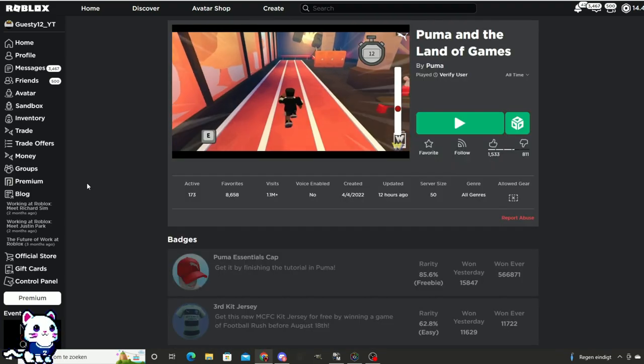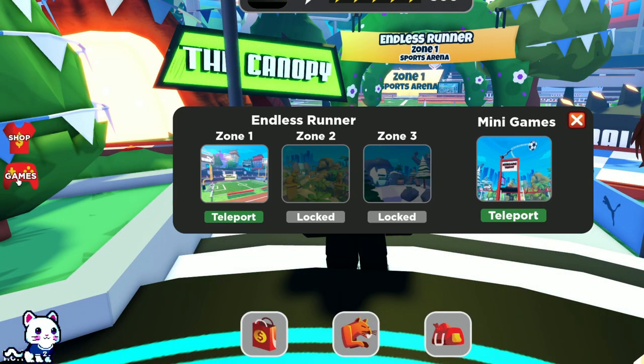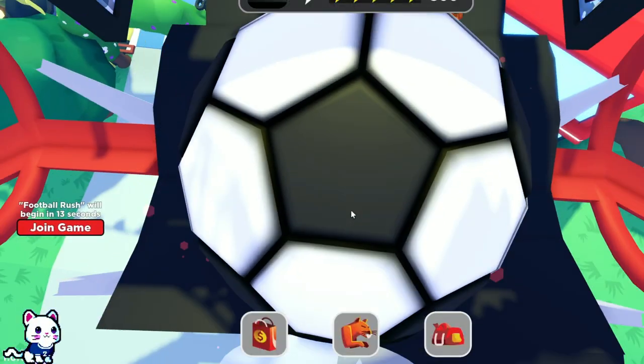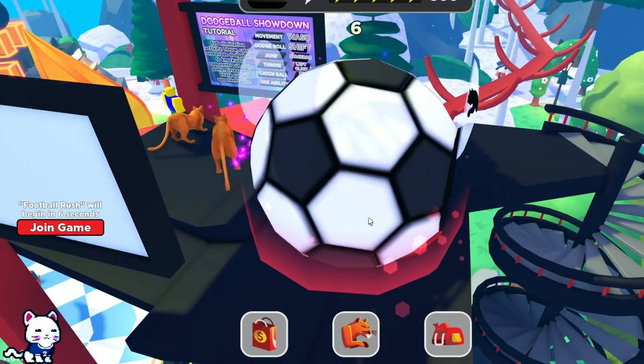The first game that we're gonna play is Puma and the Land. When you are in the game, press Games and teleport to the minigame. You teleport there and then you go into the ball — yes, you're going into the ball.